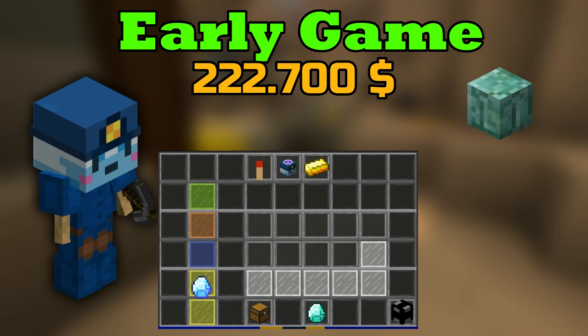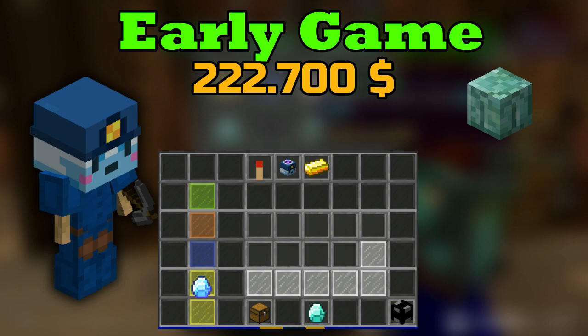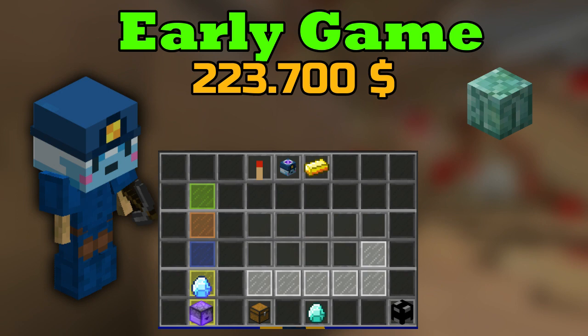If you use the super compactor, make sure you collect your items before they get combined into enchanted Lapis Lazuli blocks, because they lose a lot of their value when that happens. I will be taking the normal compactor for this example — they cost around 1,000 coins, so our final price is 223,700 coins. Next are the fuels: we will be taking enchanted charcoal, which costs around 2,000 coins. They last for one and a half days and boost your minions by 20%, and they are pretty cheap too.